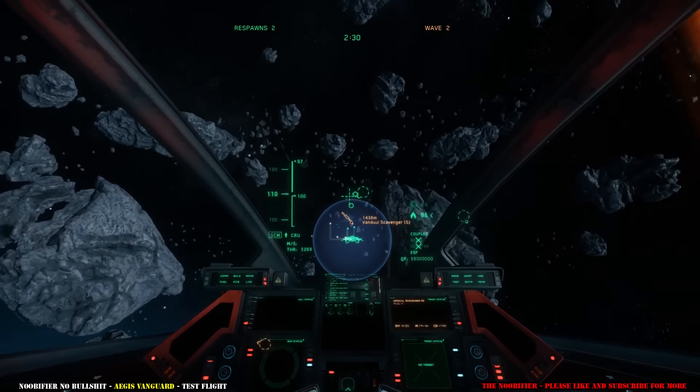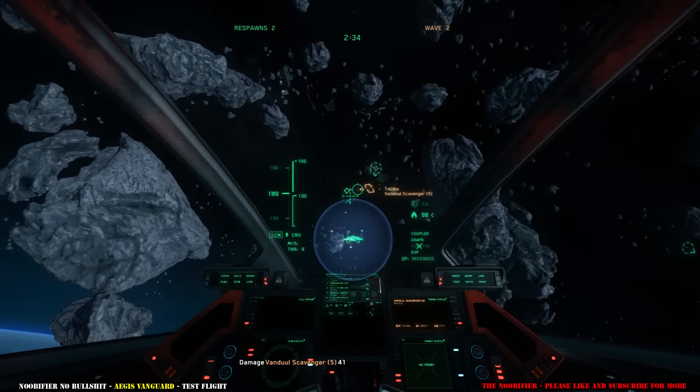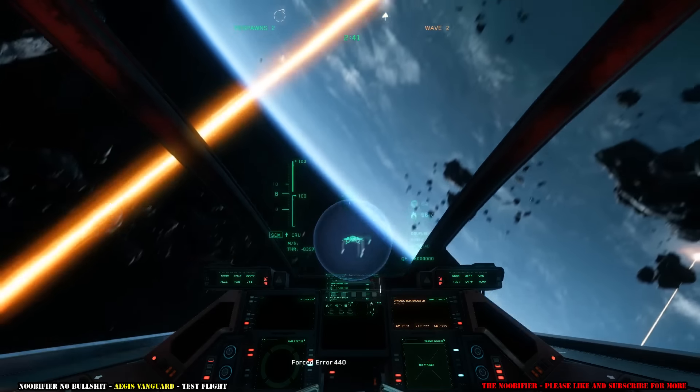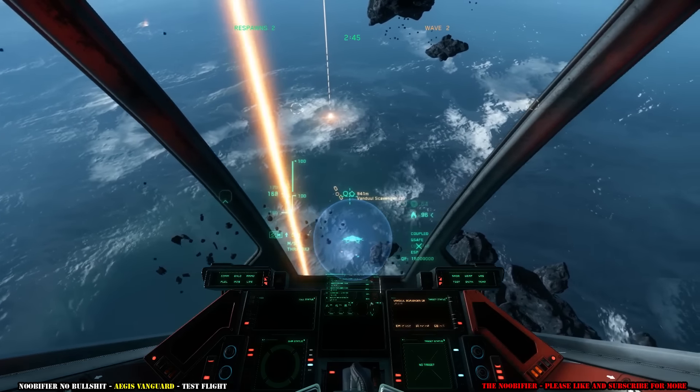So the Vanguard flies really well. It feels bigger than what I'm used to flying, which is a Gladiator right now. It's a little bit more like a Gladiator. Top speed 180, mounts four size two lasers, has a size four 70mm death ballistic. Once that turret is fully manned it should be a really good performer.